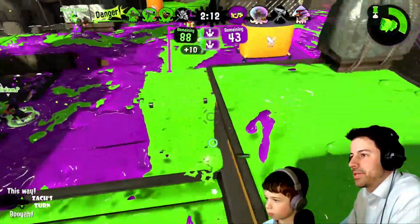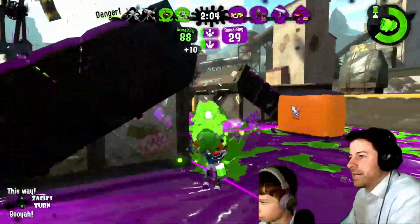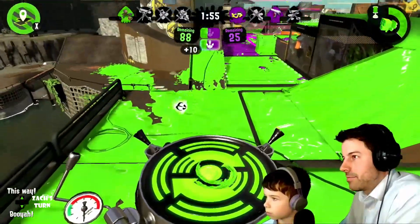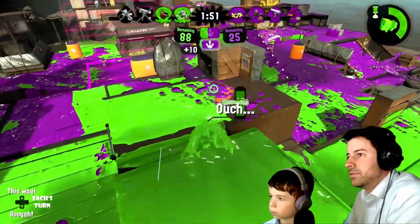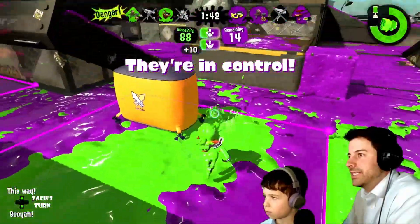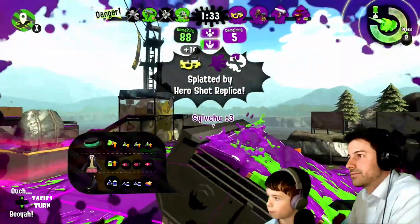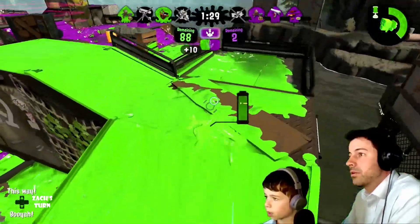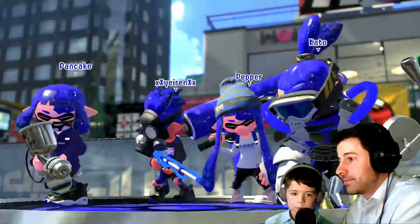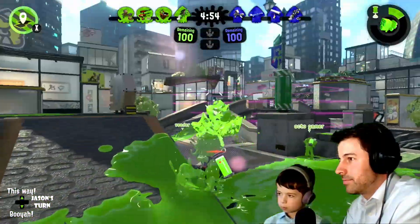No need to spawn camp — you just need to camp on the area of control. Just keep attacking them and keep getting control of it. There's the booyah bomb guy. Your team got one. He was about to splash down, but he got splatted right in the middle of it. They're in control again — this is going bad. They're down to 14. It's going to be tough to take control. Two, one. I'm the only one with a bucket in this game — Octogamer.